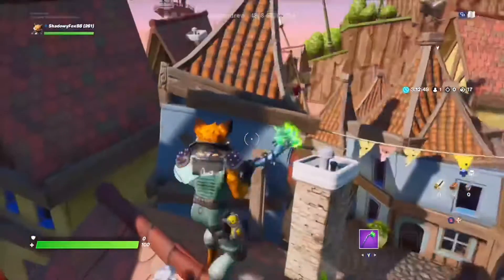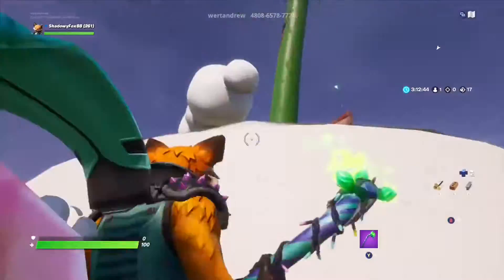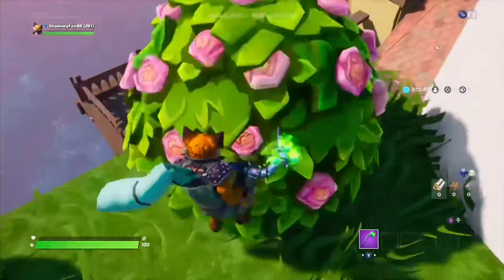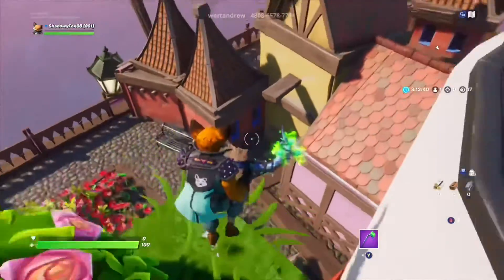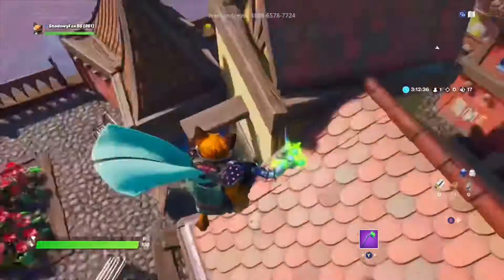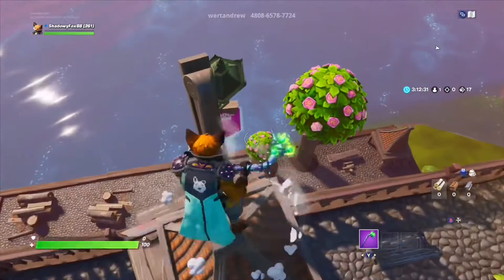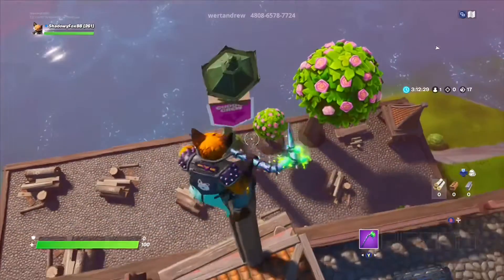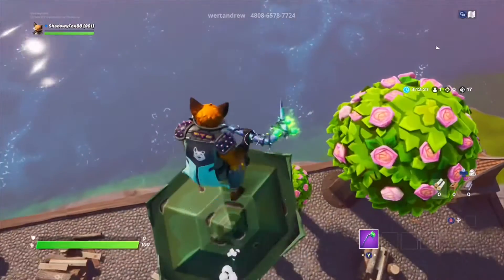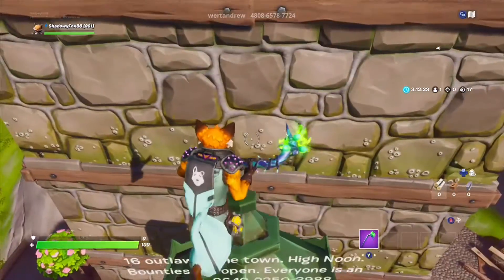I noticed there's a dock over here, and I was wondering why there's a dock if there's not a secret, because in this map every location, every different area, every different house has had a different secret. Oh, there's a Cuddle Crew! Can we jump on this lantern here? Boom — yes! Where's the text? That's so hard to read — I'm not even gonna try. You guys can try to read that.